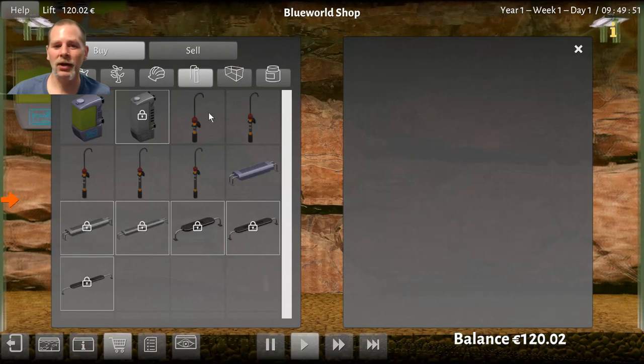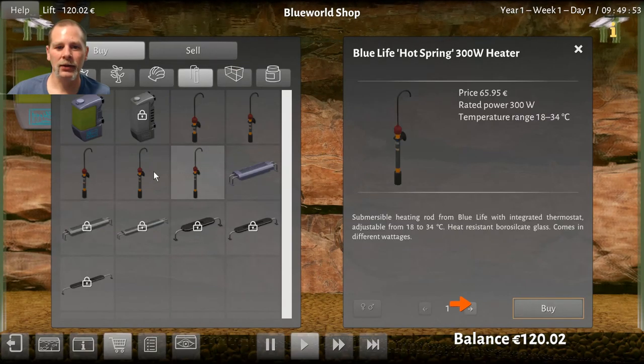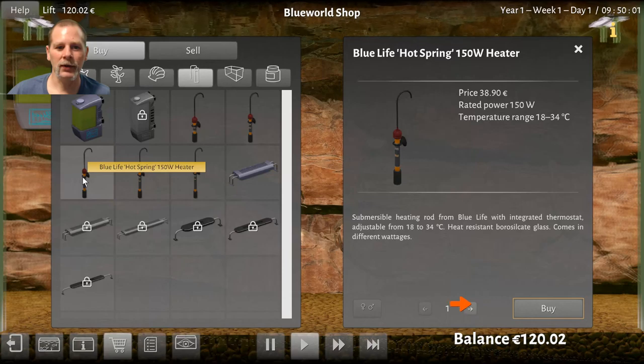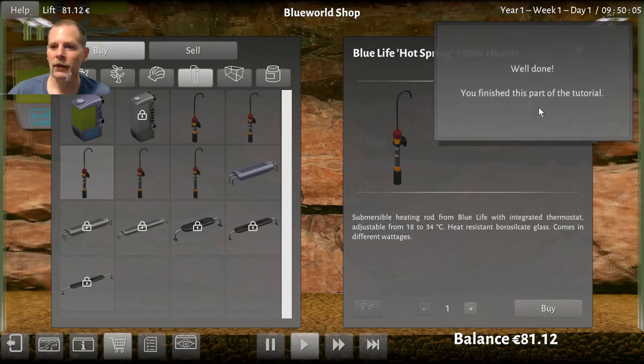Buy a heater with at least 150 watts. There's a 300, 200 — what do they start out at? 50, 100, 150. There we go, we're going to buy that. Well done, you finished this part of the tutorial! This is going to be a nice relaxed game.